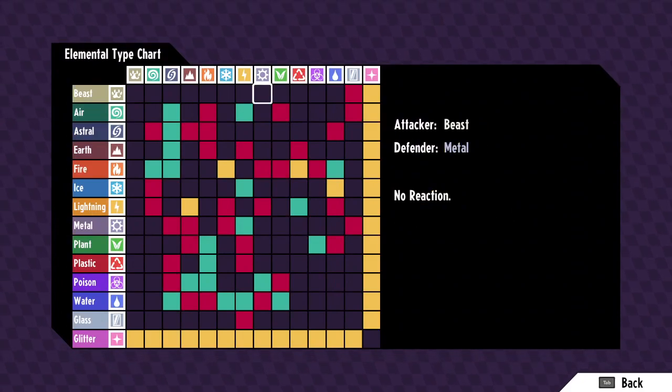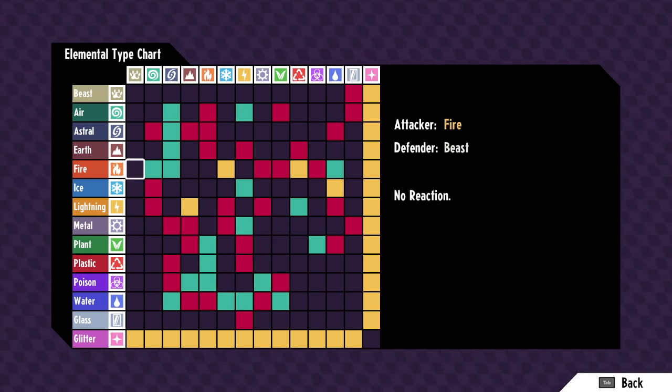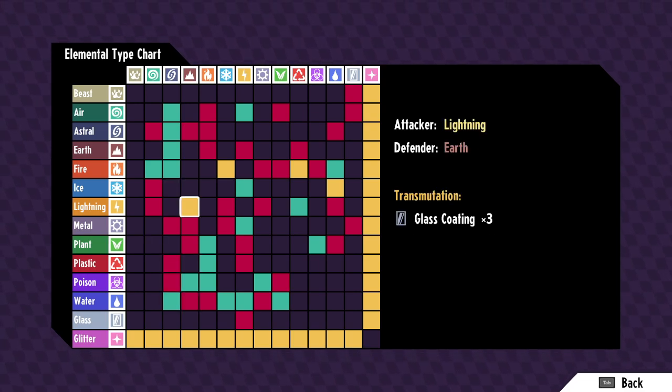Oh Jesus, oh no. Why? Fucking beast, air, astral, earth, fire, ice, lightning, metal, plant, plastic, poison, water, glass, glitter. Oh boy. It's cool that they added their own different typing, but what the fuck - I'm not gonna remember any of this. No, I'm not gonna be able to remember that at all.